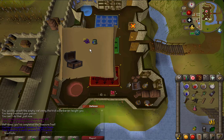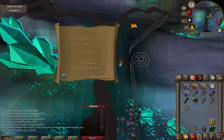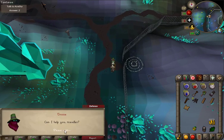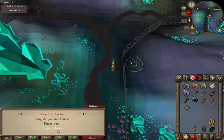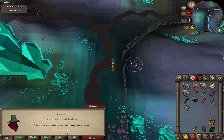Third casket. For this clue I have to go to someone in the soul altar, so I'm going to unlock this fairy ring while I'm here. You say you take a thousand coins — decent.